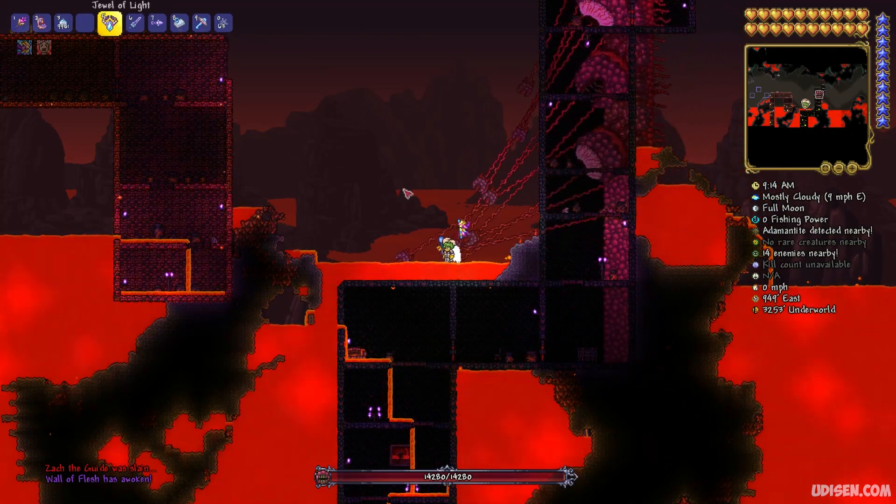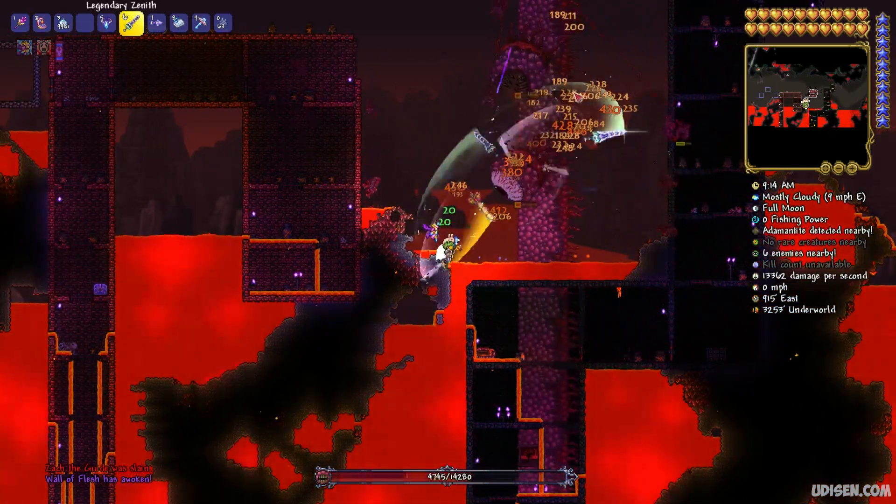After that, simply drop the Voodoo Doll into the lava pit and you will summon the boss, the Wall of Flesh. When you kill this boss, you turn your world into hard mode.